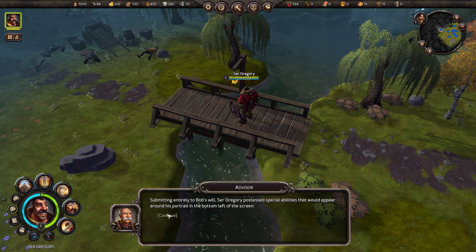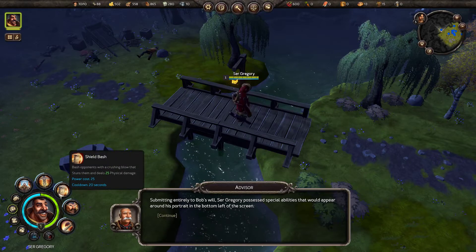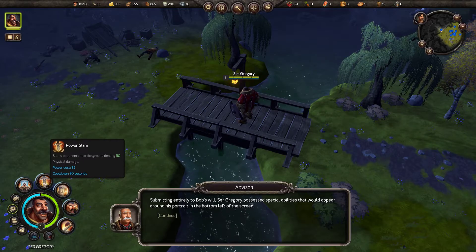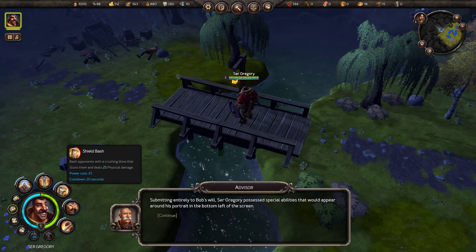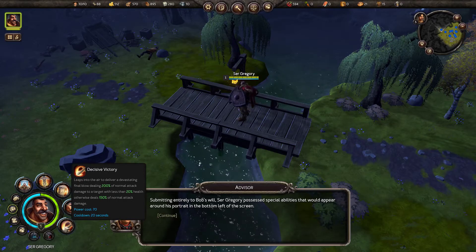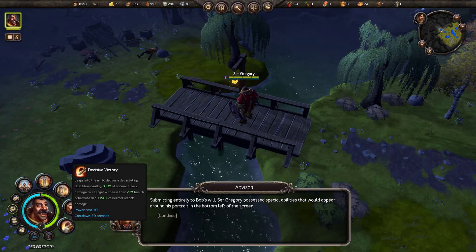Submitting entirely to Bob's will, Sir Gregory possessed special abilities that would appear around his portrait in the bottom left of the screen. We have iron skin — transform your skin to be hard as iron, basically a defense buff. Power slam — an offensive skill that slams opponents to the ground dealing 50 physical damage. Shield bash — bash opponents with a crushing blow that stuns them and deals 25 physical damage. Taunt causes enemies to attack this character for 10 seconds. And decisive victory leaps into the air to deliver a devastating final blow, dealing 200% of normal attack damage to a target with less than 20% health, otherwise dealing 150% of normal attack damage.